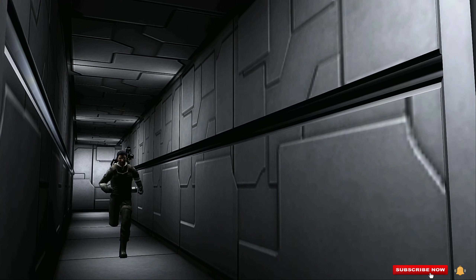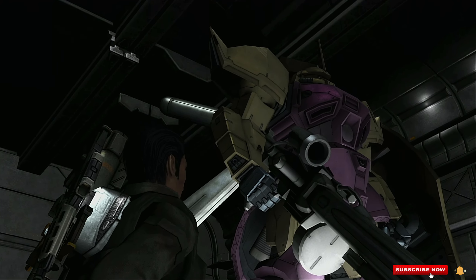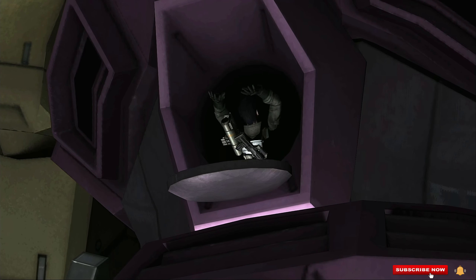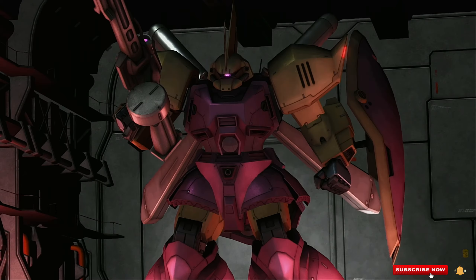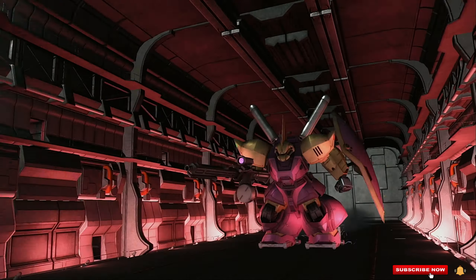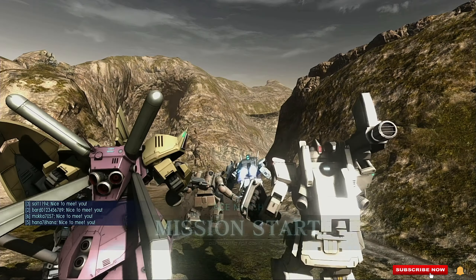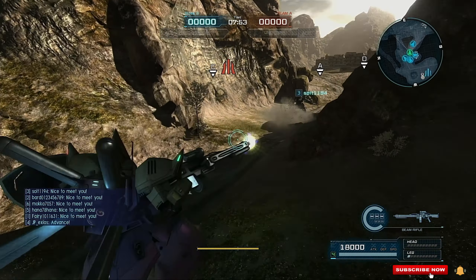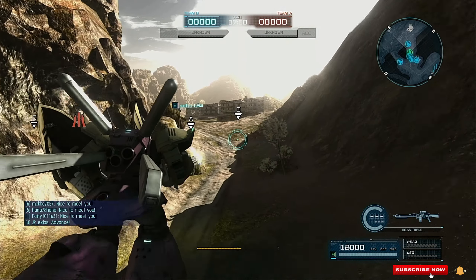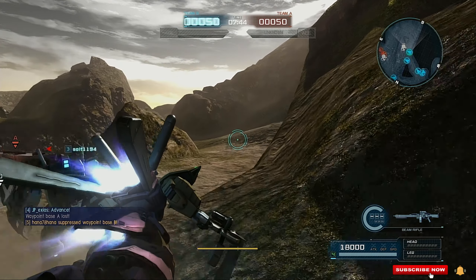Good day everyone, this is Javon again. Today I will be using a Galgo Marine Commander type. About this unit, there is no difference from the other Galgo other than this unit is for commander only and mainly used in space. But somehow in this game it can be used as a ground type. The other difference is its beam rifle can be shot with three burst shots, and also used for a concentrated shot. The charge on this rifle is pretty quick too.